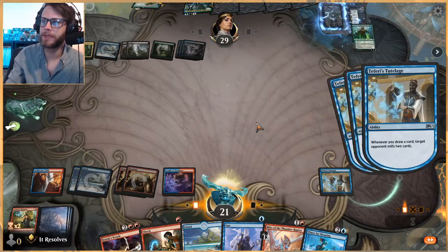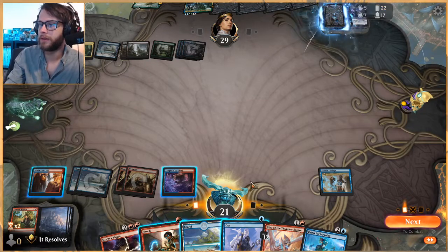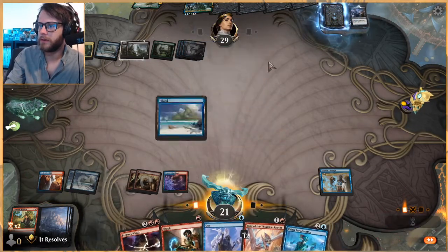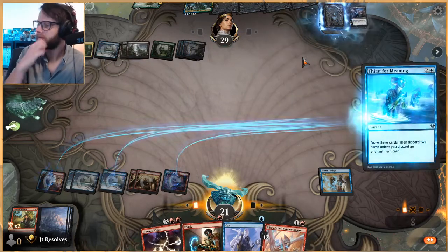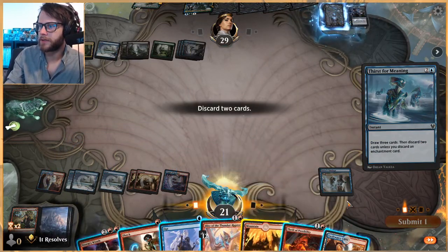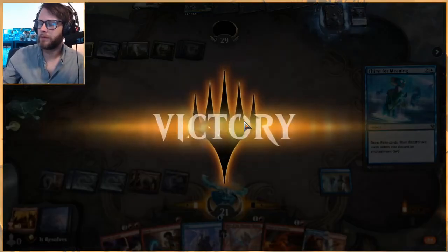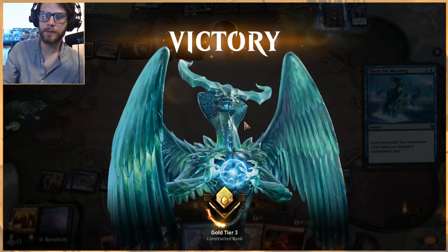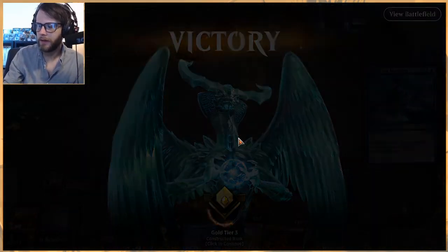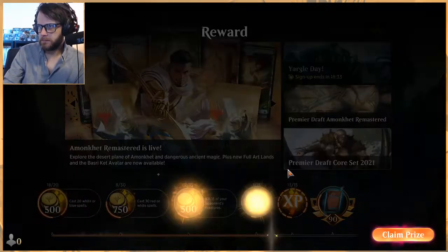If they happen to have another Brazen Borrower or something along those lines I'd like to be able to kill it. We are getting through their deck though, which is great. Let's do this and this — discard two here, get rid of these two. We had a very strong Blitz there, awesome. We got there — that's exactly what we're trying to do, just mill them out as quick as we can. Let's jump into game three.